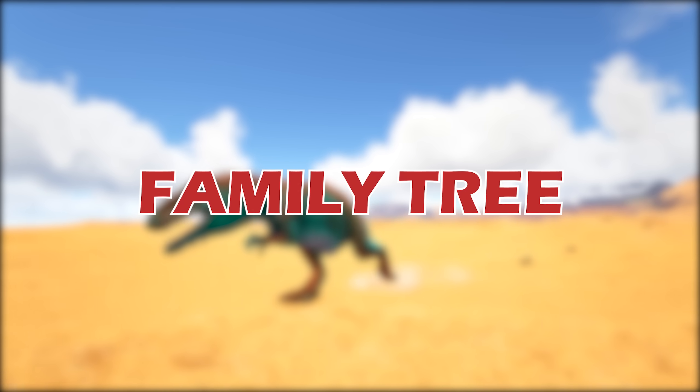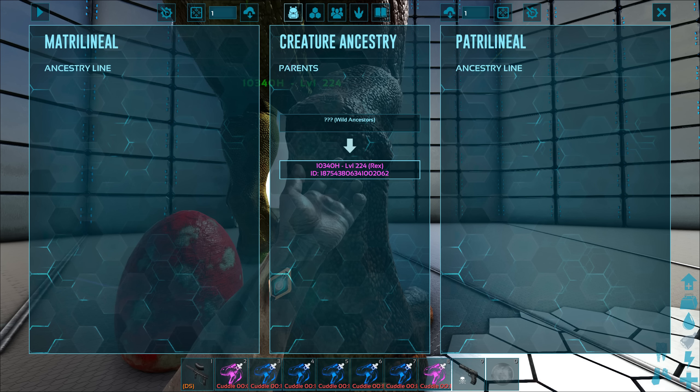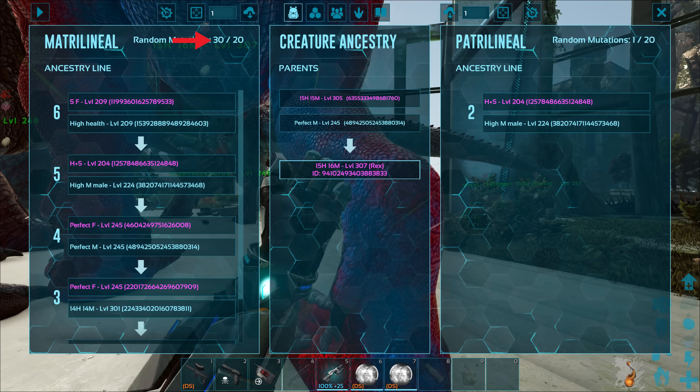Next up we have the family tree, which is a record of the ancestry of a creature. Wild tamed creatures do not have a visible ancestry. The paternal side is from the father and the maternal side is from the mother. Above each of these sides you'll see the mutation counter. An unmutated creature will show zero out of 20. Once this number goes above 20 on both sides, you will no longer be able to get mutations using that creature as a breeder.